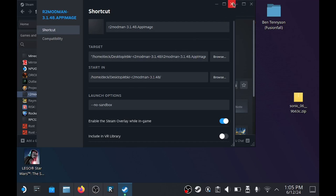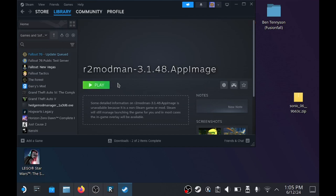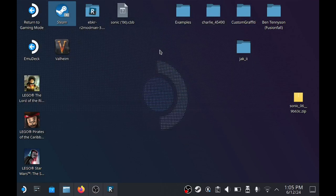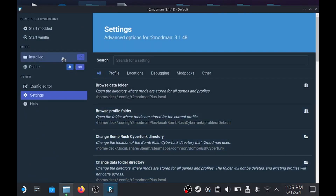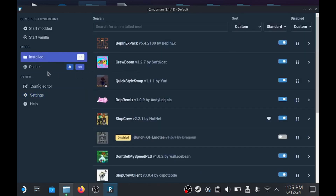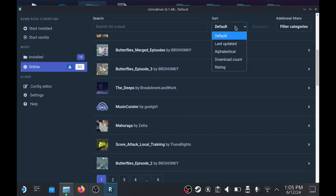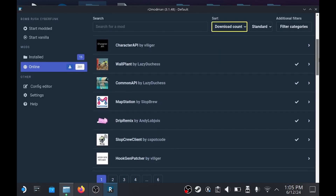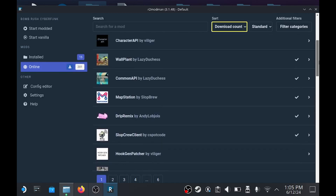No spaces — double dash, no dash, sandbox. That is all. A lot of people mess this up. This is what is going to make it work in fullscreen mode so you can play it on fullscreen. Modded Bomb Rush is going to be opened with this — you can still play your regular version, but the modded version will open with this. You're going to get in, see your mods. You can also install some mods from the fullscreen mode just by sorting by download count. I'll tell you right now — wall plant, map station. You'll get map station automatically when you get any maps, but there are a lot of cool Sonic maps like Emerald Coast.